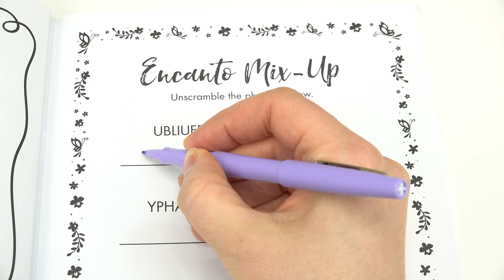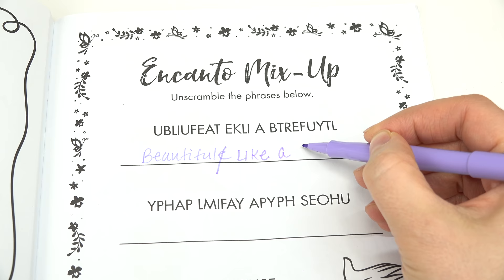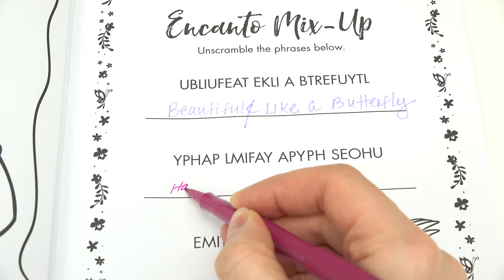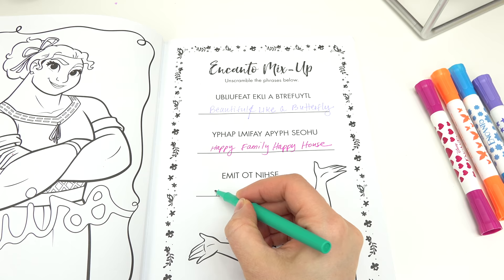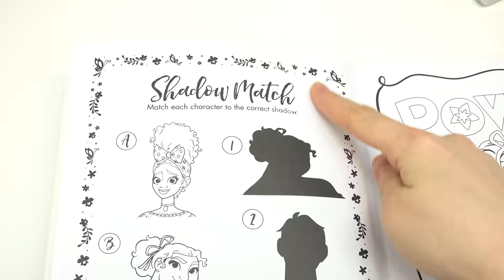Whoops, there's no E in beautiful — it's 'beautiful.' What is this one? If you guessed 'butterfly,' you were right! What are all of these words? The first one is 'happy family,' then 'happy house,' and the last one is 'time to shine.' We did it!